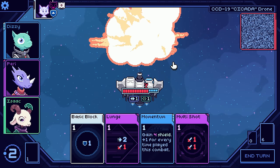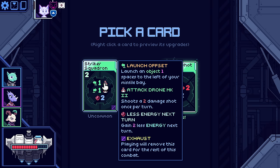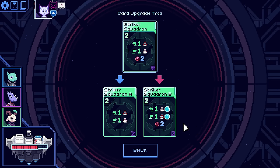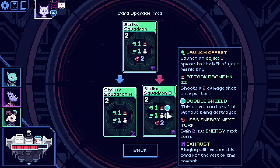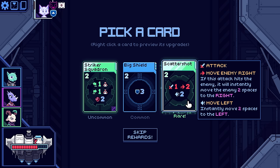Very different way of playing already. Striker Squadron — launch an object one space to the left of your missile bay. Attack Drone Mark 2 shoots two damage shots once per turn. So it's launching two — one to the left and one to the right. Less energy next turn, so you gain two less energy. The upgrade removes that energy penalty, or they come in with a bubble shield — this object can take a hit without being destroyed. Very neat. Big shields here, or scattershot — move enemy right. If this attack hits the enemy, it will instantly move the enemy two spaces to the right.